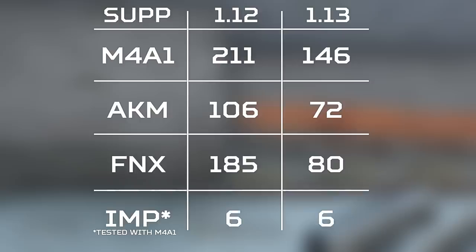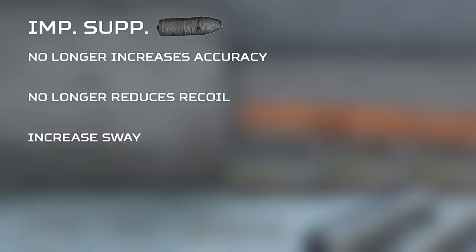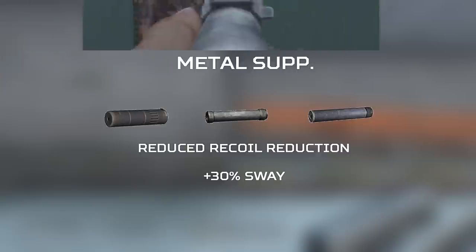The improvised suppressor is about the same durability as it was in 1.12. However, it no longer improves your weapon's accuracy, no longer reduces recoil, and now increases your sway by 20% when attached. This applies to the metal suppressors too — recoil reduction has been nerfed, and you can expect an increase in sway of 30% when you equip one of these metal suppressors.